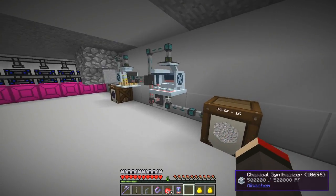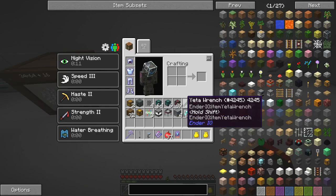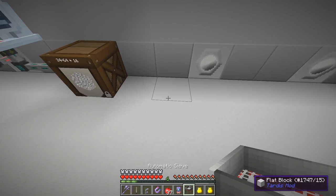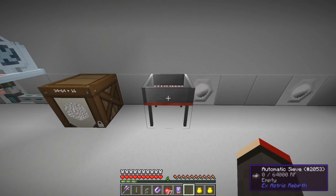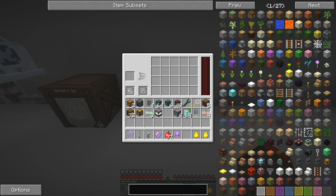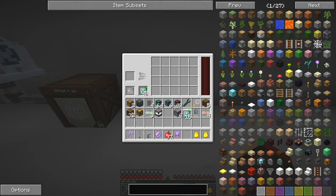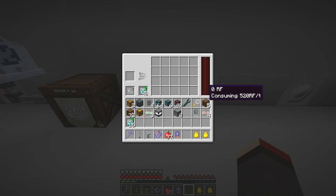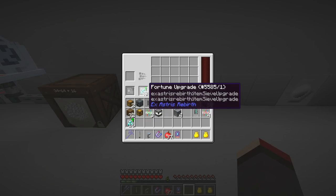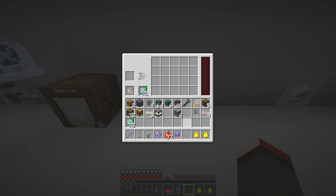We've got 34 stacks of gravel - so that's been converted to gravel and now we need to take that gravel and sieve it. I've got an auto sieve here - this is an Ex Astris Rebirth sieve. I'm going to put in 48 fortune upgrades. It's using 520 RF per tick and our maximum production is 500, so let's just put in half of these fortune upgrades - now it's down to 360 RF per tick, so we should be able to maintain that.